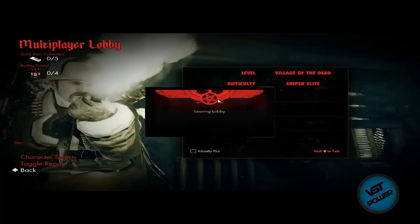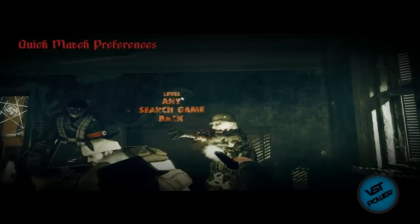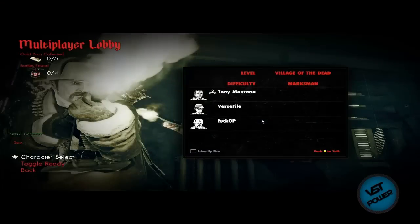Let's go back to the main menu and go to Quick Match. I'm gonna search 'Any Game' to see who's playing out there. I got a hit — connecting to a game. Tony Montana has joined — awesome!